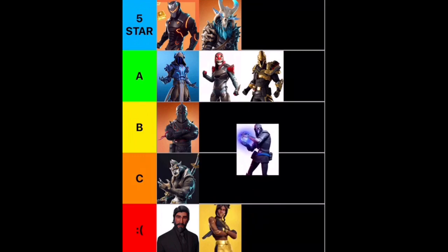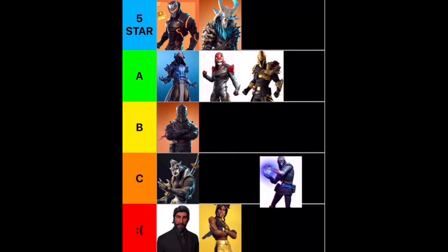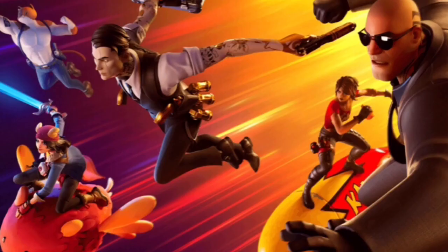Next up, we have Fusion — kind of a lackluster skin for, honestly, a lackluster season. Chapter 2, Season 1. I don't really like Fusion too much; I really just never rock this skin. So I think he's going to go into C tier with Dire. Next up, we have Midas — obviously a 5-star tier. Midas is amazing. He looks cool, and the Agency Season was really good too. Definitely a really good tier 100 skin.